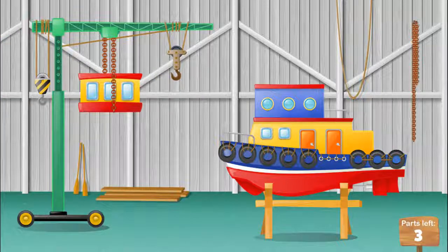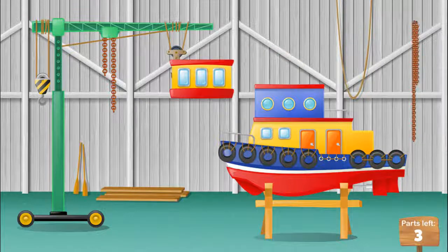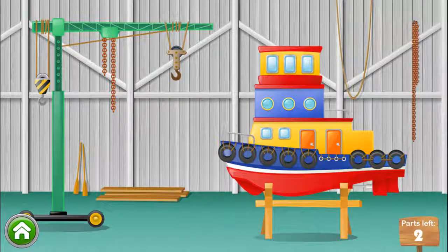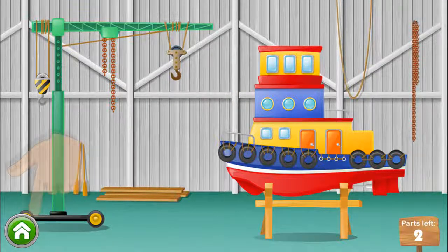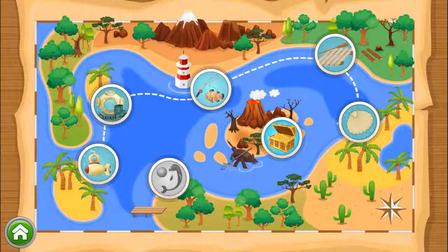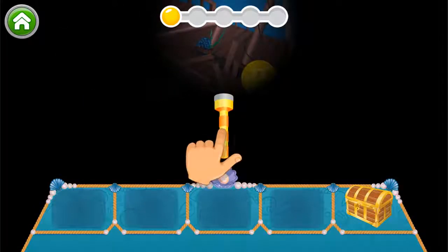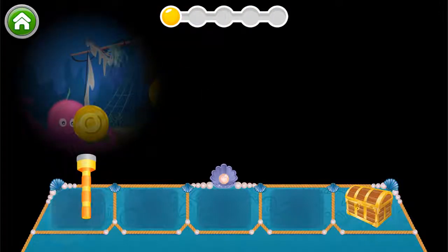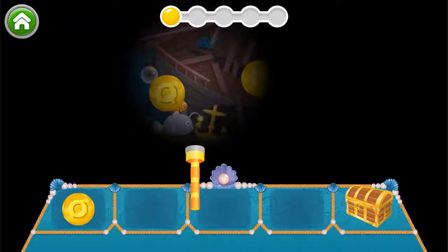Where does this part go? Yes. Just like that. Play some more activities. Yes. Just like that. Play some more activities. First, find the letter O. Yes. Just like that. Now, which letter comes next?